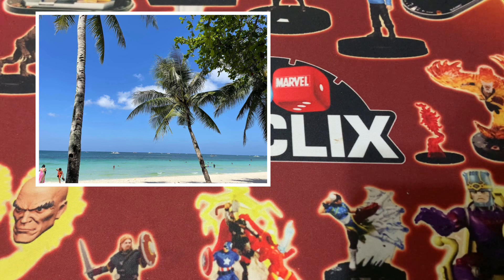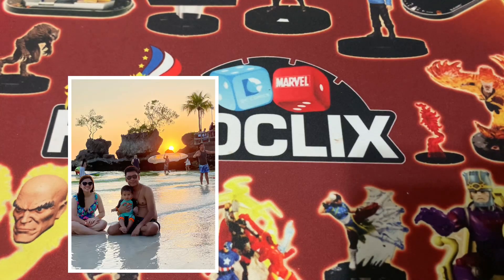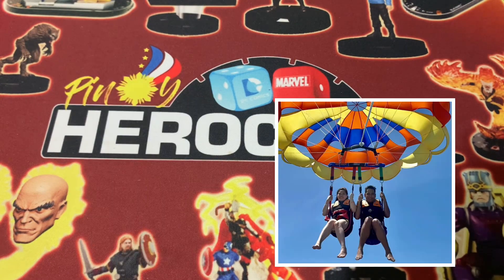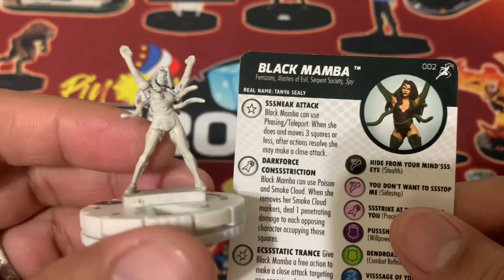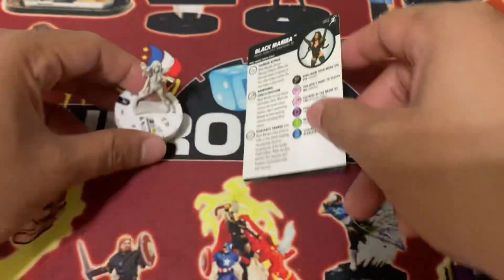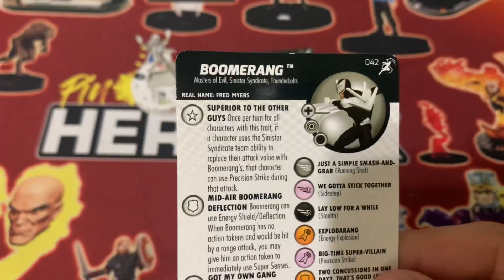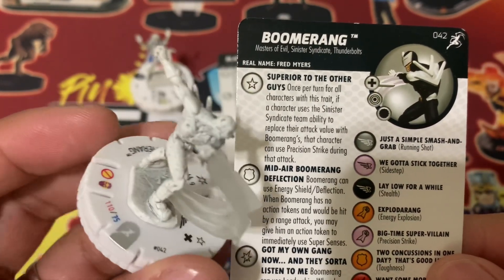So if you haven't guessed it yet, the white figures we're going to talk about pertains to what we call in Heroclix the sketch variant figures. In our collection, we only have two, both coming from the Superior Foes of Spider-Man set, which is Black Mamba — and this is the white figure sketch variant — and Boomerang. And this is the sculpt variant set.